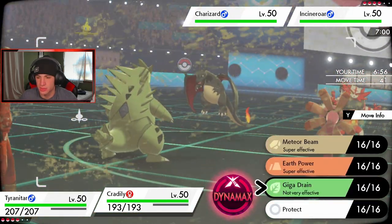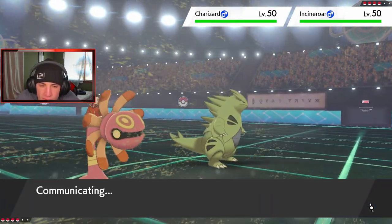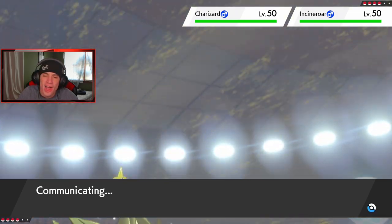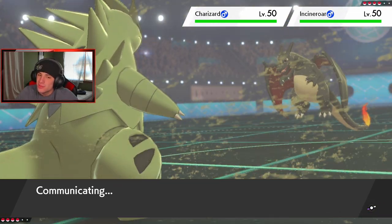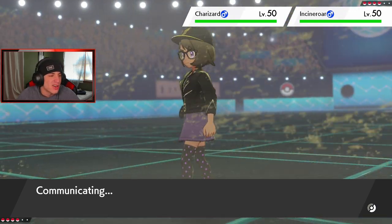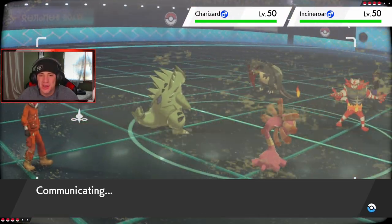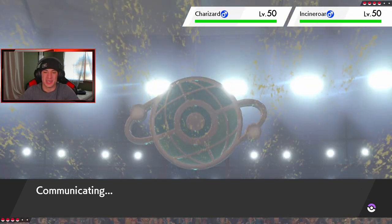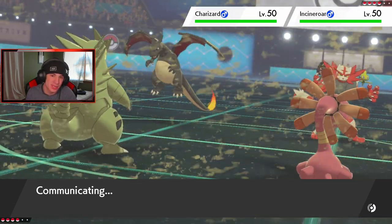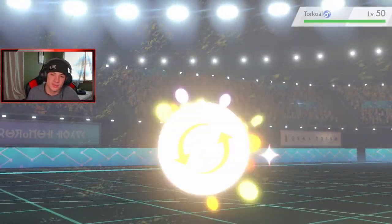Definitely drop a Rock Slide. He goes for Fake Out on T-tar. No way is he going after my Cradily! Fire is super effective to Cradily since it's part Rock — hoping it's just normal effective. He might Dynamax Charizard — Charizard is one of the hardest Pokemon I go up against. It's so good. I should have led Dracofish — Draco would have walked in and dominated. He's going to withdraw Charizard instantly. Dracofish is coming out.